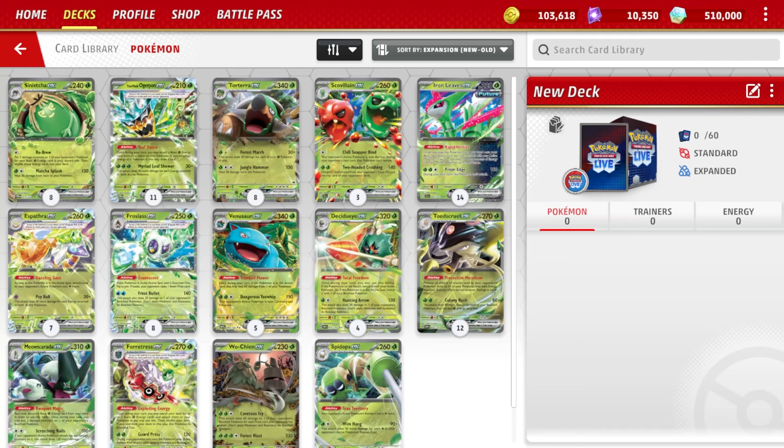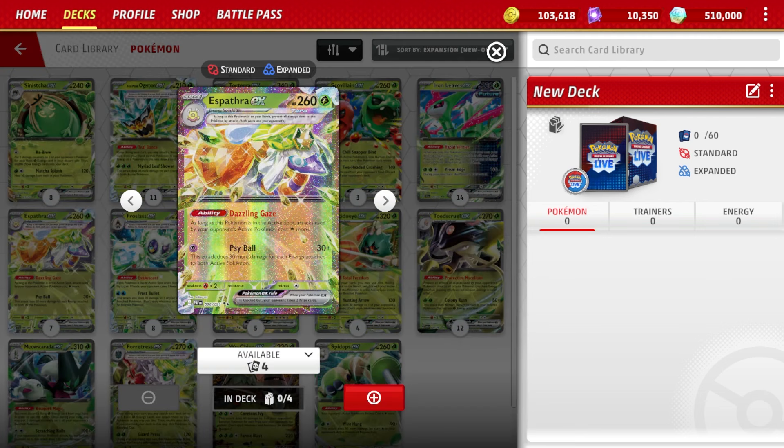I've been running into way too much Charizard, way too much Roaring Moon, way too much Moraidon, way too much Quaquaval, way too much Ancient Box. There's got to be some deck we can play that just beats all these decks. I'm gonna filter by grass type because we probably want to build a grass deck to beat these dark decks. Is Espatra EX perfect? This deck has always been really good into big basic decks like Ancient Box and Moon, also into Zard, and seems pretty good into big basics like Moraidon and Quaquaval.